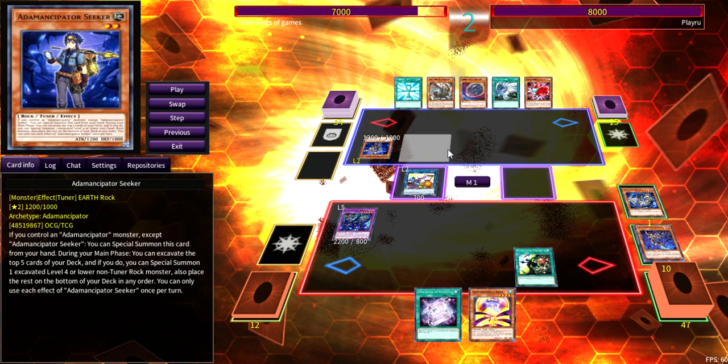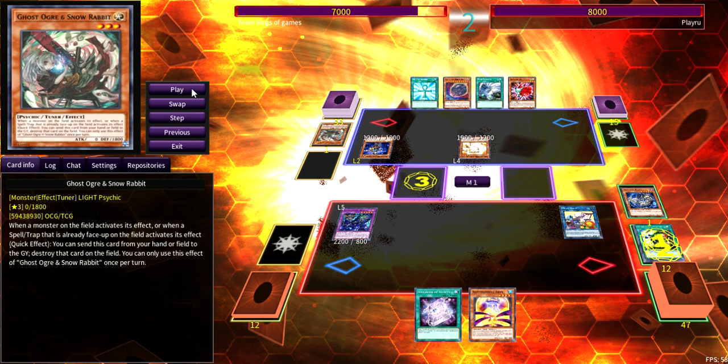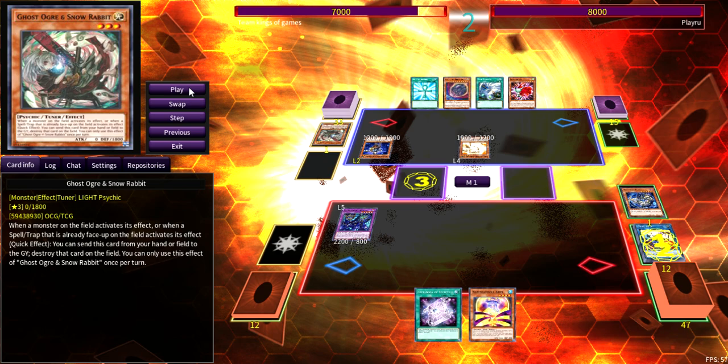I noticed he had Reborn in hand. I feel like he should have used Reborn to get my Construct and attack over my Winda. That wouldn't have let him combo off fully, but he could at least have set up some kind of disruption board. He chose his own route — he summoned Guardian. I set chain link one Squamata, chain link two Beast, chain link three Cross Sheep. I put Cross Sheep as chain link three because it was going to be attacked over anyway.